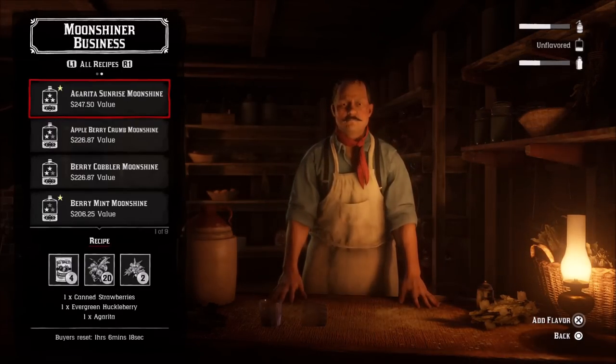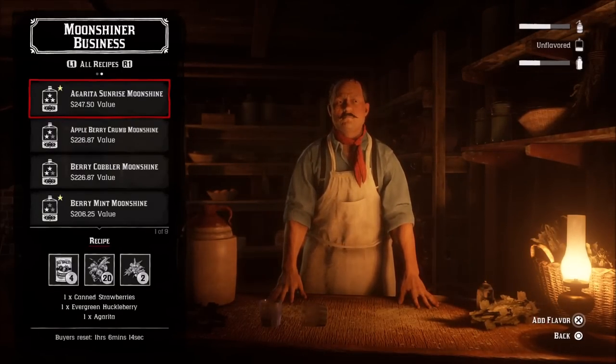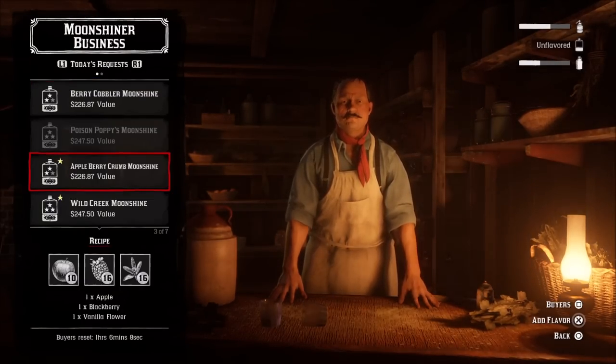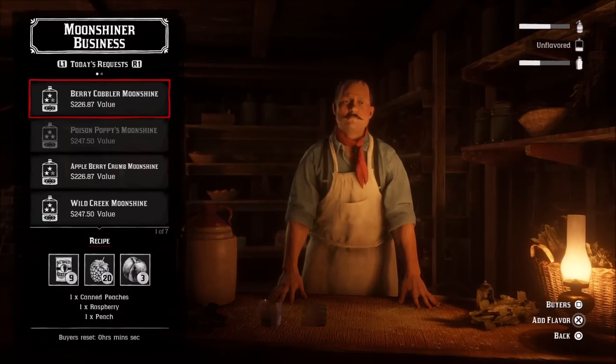Marcel doesn't need flavor to produce moonshine, but if you want to sell, you have to add some kind of flavor. Whenever you get mash, it will always be equal to 20 bottles — it's going to produce exactly 20 bottles of moonshine, and you can only sell 20 bottles. So the top bar represents mash.